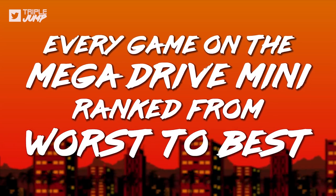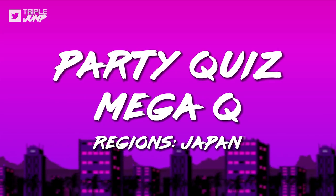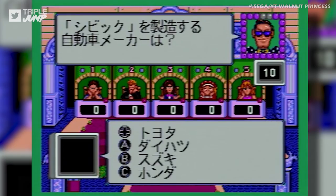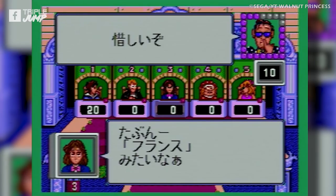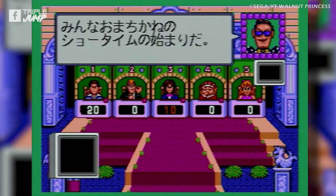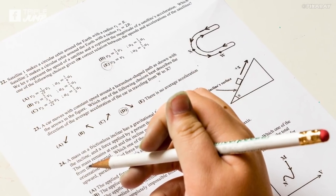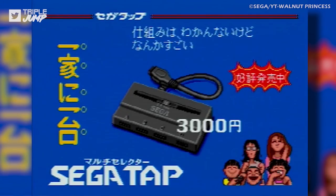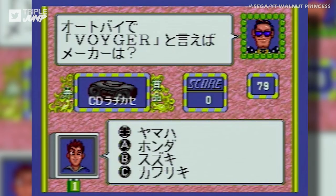I'm Peter from Triple Jump, and this is every game on the Mega Drive Mini ranked from worst to best. Number 64: Party Quiz Mega Q. When you think of all the fun you might have with your Mega Drive Mini, you probably aren't thinking about playing a Japanese quiz game full of questions that are almost 30 years out of date. There are far better things to include than what is essentially a fancy multiple-choice exam. Party Quiz Mega Q did some interesting things for its time, such as supporting five players and including fake commercials, but we wouldn't want to sacrifice any other games to play it today.